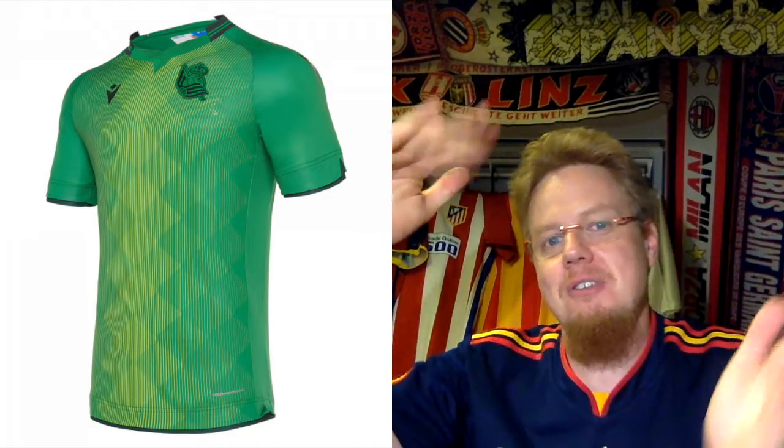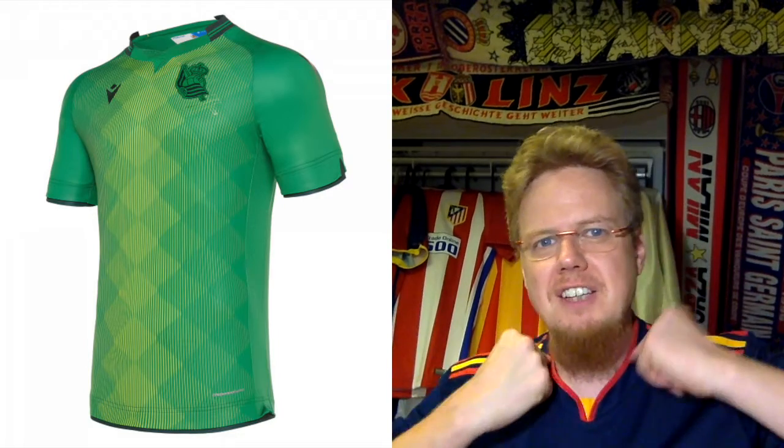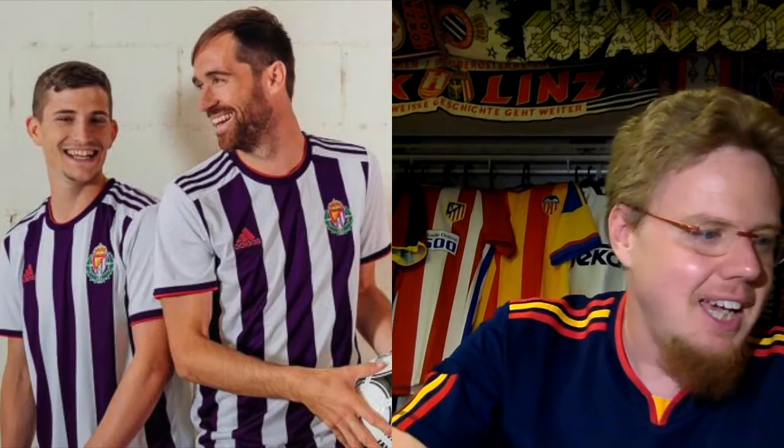The away jersey doesn't quite make it. You have a checkerboard or more of an argyle pattern — reminds me a lot of Belgium 2018. It goes from green into a yellow, a bit Norwich-like, with a monochromatic crest where you basically can't see the crest anymore. Some black accents, a color reminiscent of Napoli. What's this element on the side? It goes up and then is broken up on the back — really don't like that. A little bit more colorful than last year's gray but still not great — four stars.